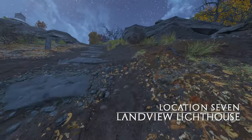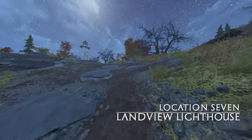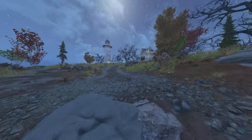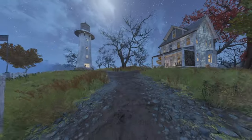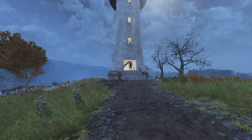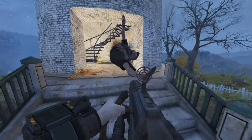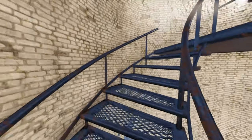Moving back inland — and fast travelling through Vault 76 will save you some caps — we're at the Land View Lighthouse. This one is all the way at the top of the lighthouse. There is a radar dish about halfway up, and there's also a bobblehead on one of the windowsills, so be sure to pick that up on your travels. There are a couple of ghouls outside.